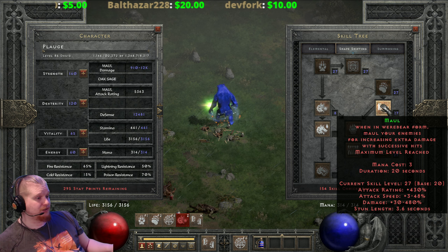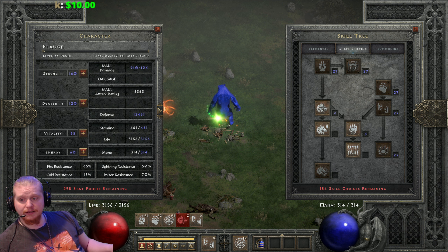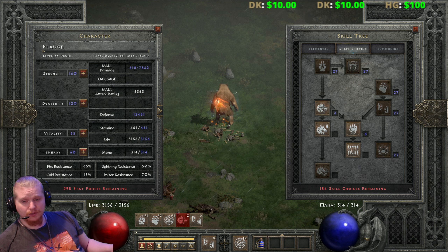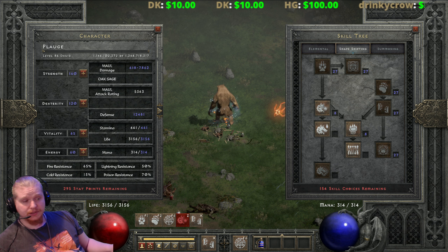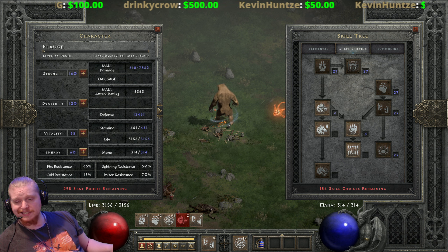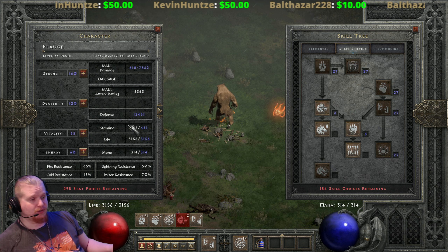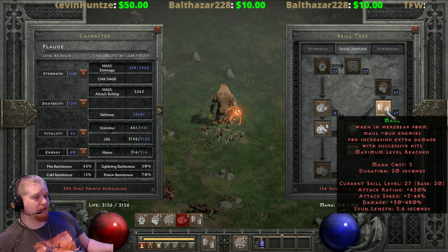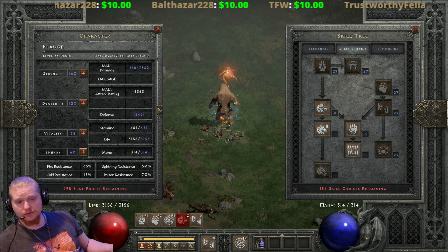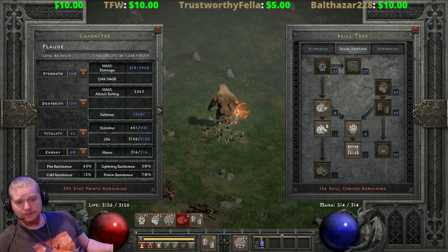What does not transfer with Maul: the attack rating does not transfer to the next ability, and the stun length does not transfer either. Maul has a stun, and the skill description always displays the maximum stun length as though the skill were fully charged. The stun length increases with level — 1.68 seconds at level one, around 3.52 seconds at level 40. Right now at level 27 I'm at 3.6 seconds.